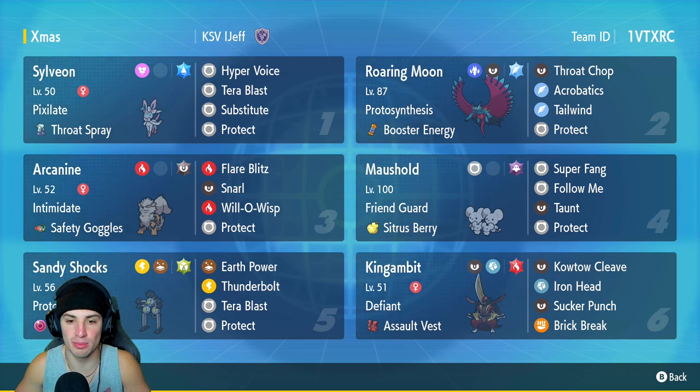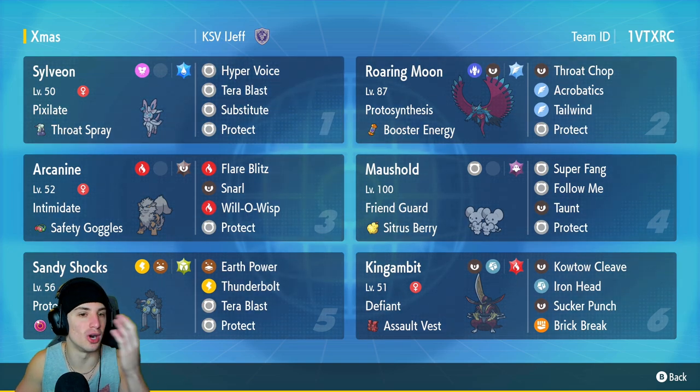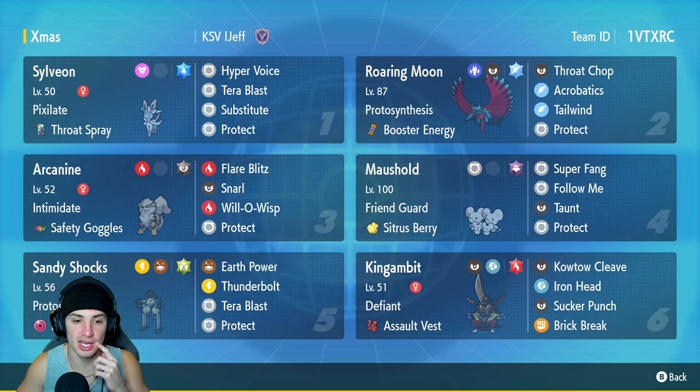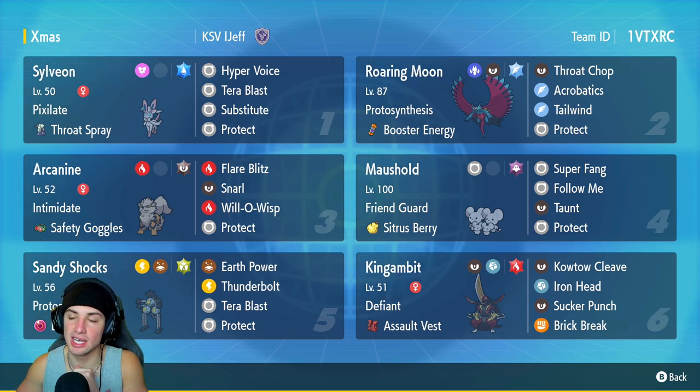Arcanine is going to be our third Pokemon. If you've been watching my content, you know I love this Arcanine build. Intimidate with Snarl and Will-O-Wisp — you can drop Special Attack with Snarl, and drop Physical Attack with Intimidate and burning physical attacking Pokemon. It's really big. Arcanine can definitely come in clutch. It's got Safety Goggles, Flare Blitz, and Protect.